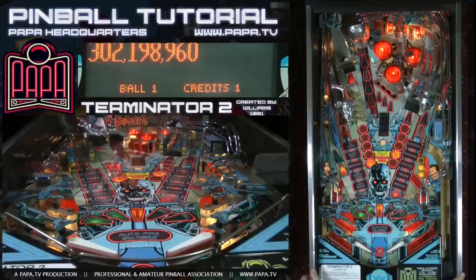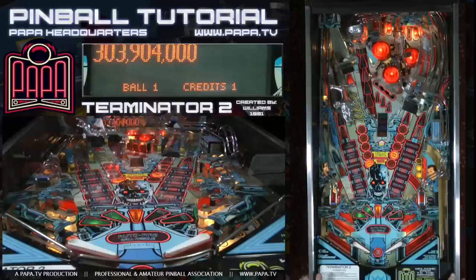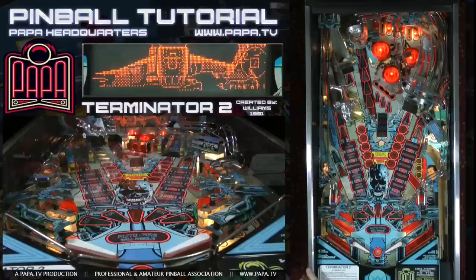I picked up an extra ball from the fifth escape route award. And you can see now there's nothing else in the escape routes. T2 is one of the only games I recall that has two different extra ball shots — there's an extra ball shot on the skull, which you get from clearing multipliers (in this case I got it for a 6x multiplier), and you can also get an extra ball in the left loop from the fifth escape route award.